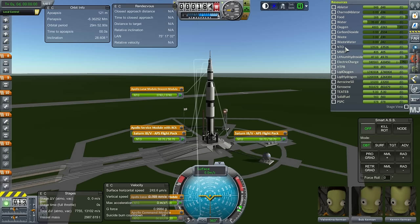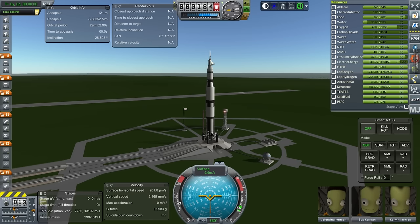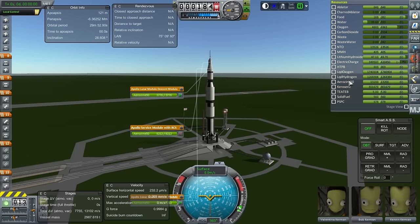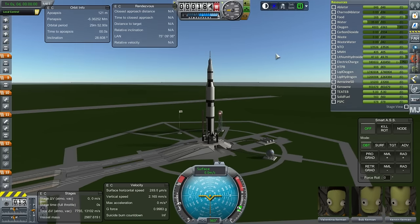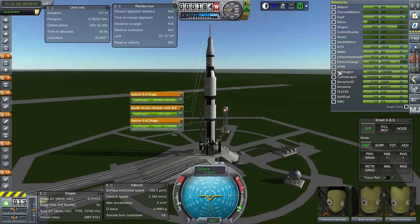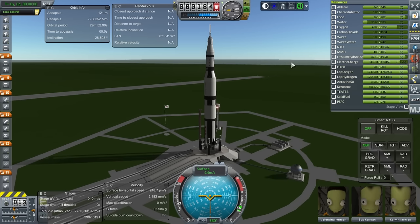MMH and N2O4 are our RCS fuels. We have a lot more nitrogen tetroxide because nitrogen tetroxide and Aerozine-50 are also our fuels for the Service Propulsion System and the lunar module engines. Lithium hydroxide is used to clean out the carbon dioxide and turn some of it back to oxygen — a CO2 scrubber. That was famously an issue on the Apollo 13 mission because the CO2 scrubbing systems weren't fully working.